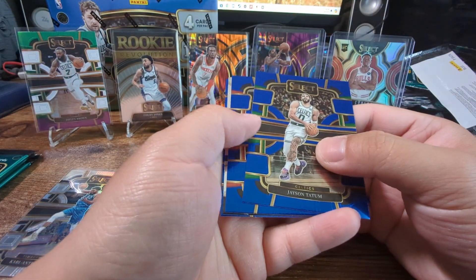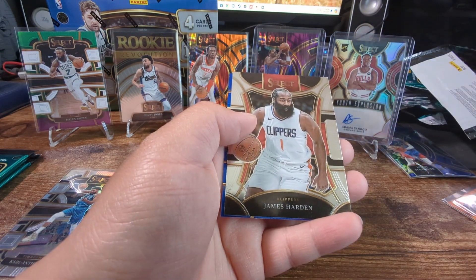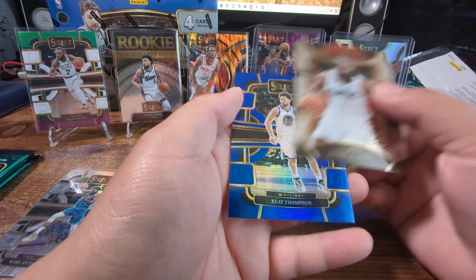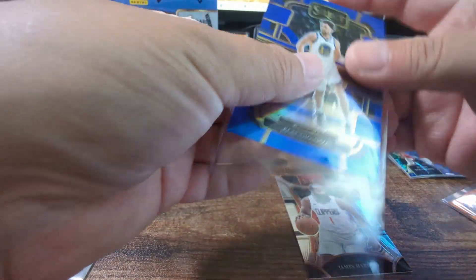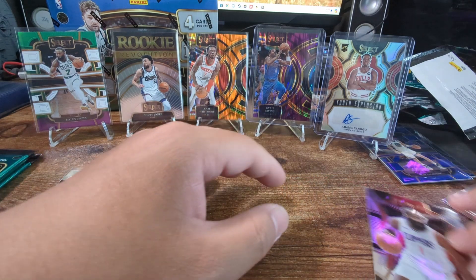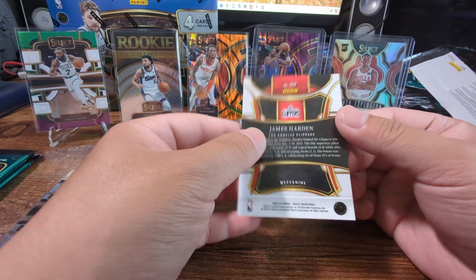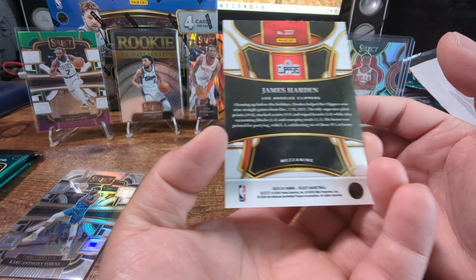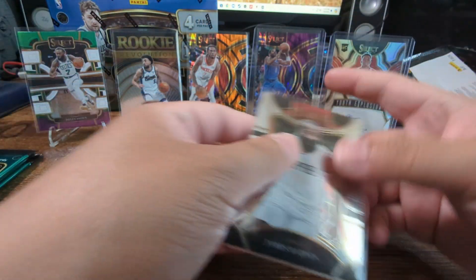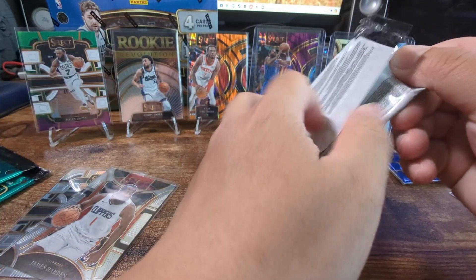Jason, Jayden, James Harden, Klay Thompson. Oh, these are the mezzanine cards! All right, three packs left guys, let's get it.